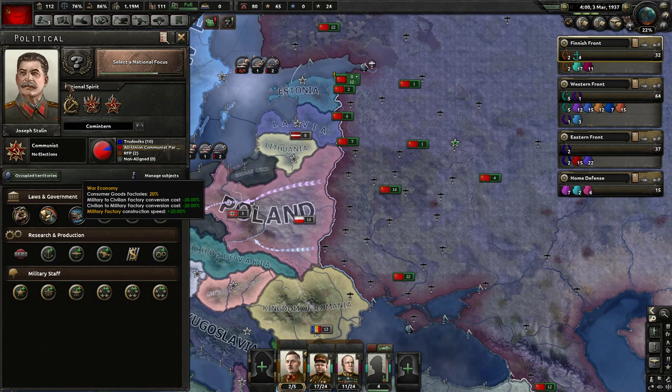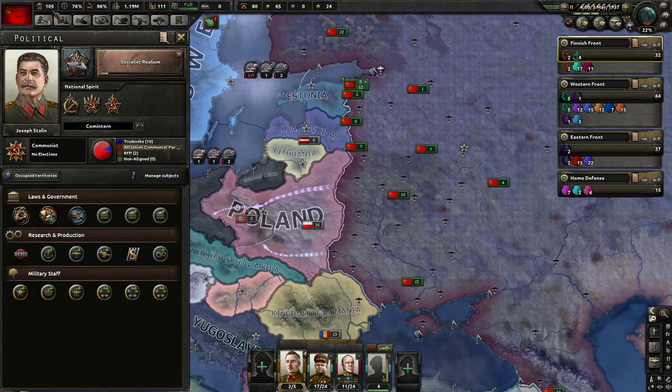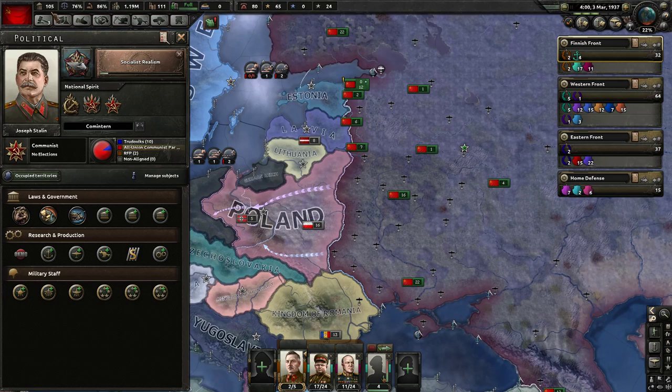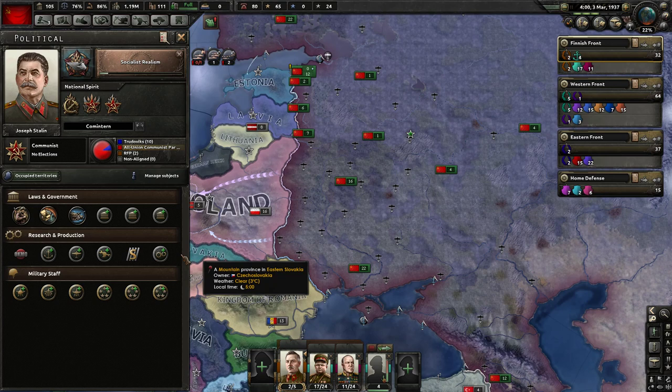Down here we've got laws and government. To change anything here requires political power. Every country generates a base value of two political power every single day - if you have high stability, certain people in government, or certain national spirits, you might generate more or less. Whenever you're working on a national focus, it consumes one political power per day. Normally it's worth working on national focuses - you very rarely don't want to be. But if you really need to squeeze out extra political power for an important law change, you might hold off briefly. Some national focuses like socialist realism actually give political power as a reward.